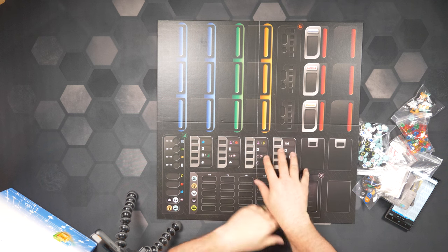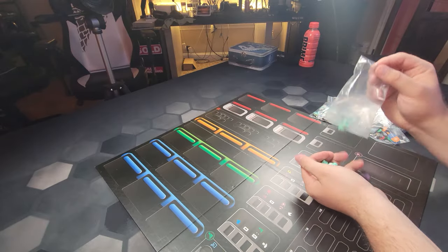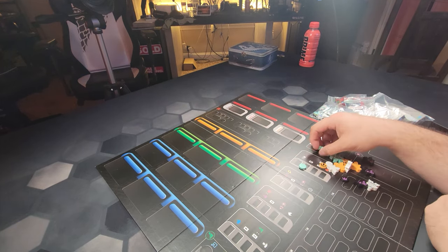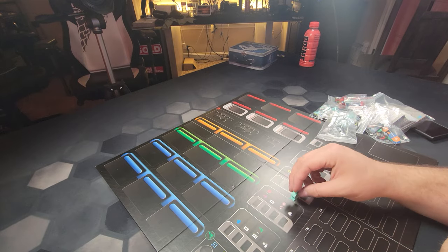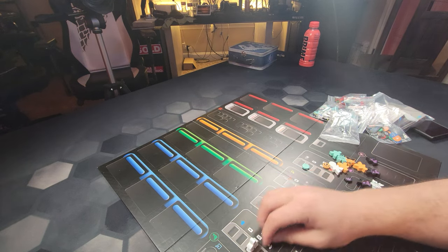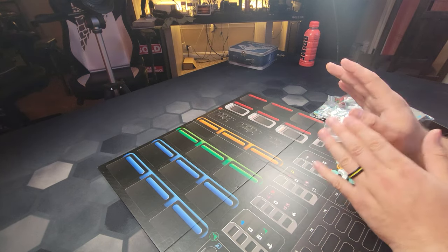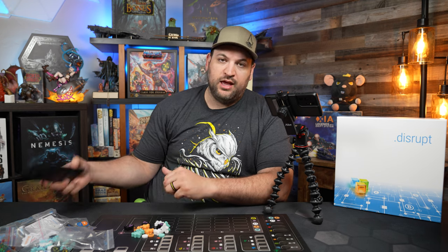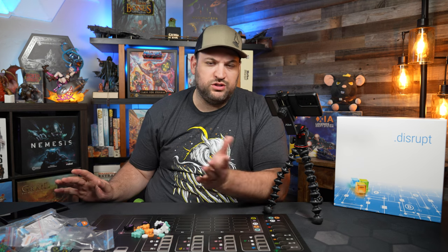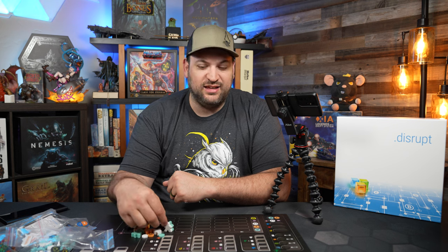Down here are the worker placement locations. I'd have to reference the rulebook to know exactly what these do, but one thing I read is that when you send your workers out, you send them to the top location and they do everything in that column, then sit at the bottom so the next person comes down and stops above you. It's interesting that you hit all four locations. The rulebook was sent to me on my phone - do you guys prefer digital rulebooks or in-hand paper rulebooks?